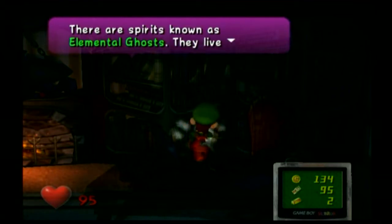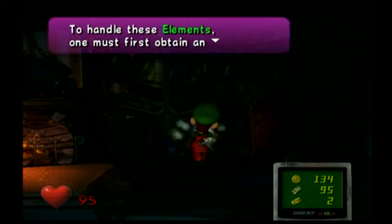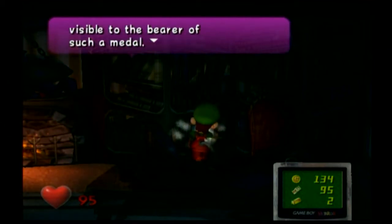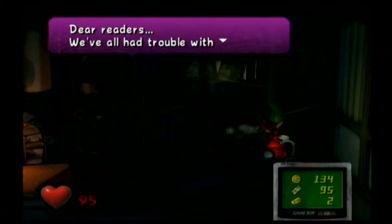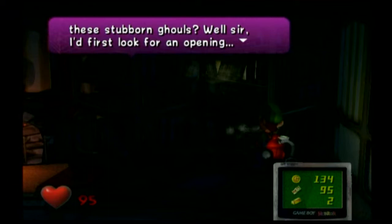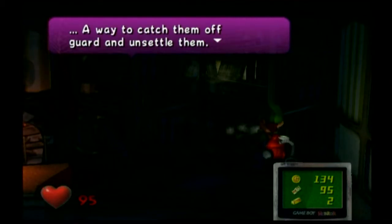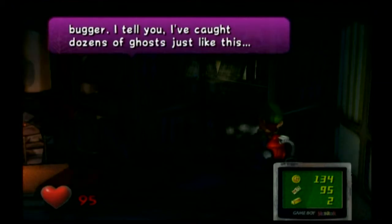Book of Pericles: 'There are spirits known as elemental ghosts. They live in the elements of fire, water, and ice that make up much of our world. To handle these elements, one must first obtain an element medal. Perhaps the elemental ghosts are only visible to the bearer of such a medal.' That would be correct. And lastly, E-Gadd's Guide to Ghosts: 'We've all had trouble with ghosts who aren't easily surprised — they have all sorts of ways to protect themselves from light. When a ghost is surprised and shows you his heart, that's your chance to catch the little bugger.'